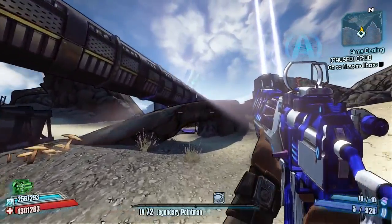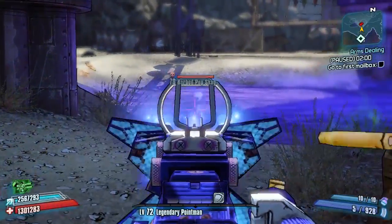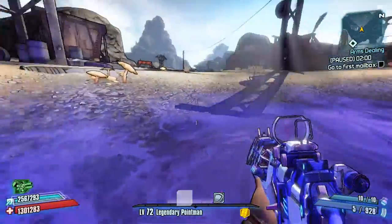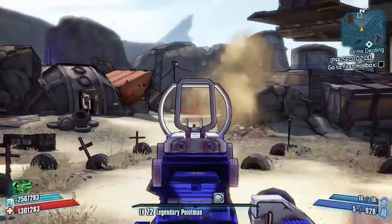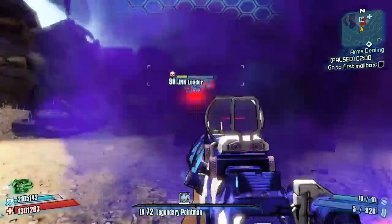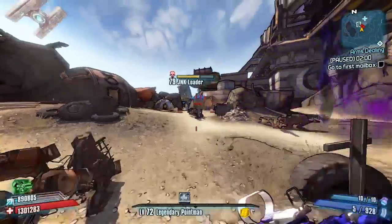Hello everybody, welcome back to another modded weapon guide here on Borderlands 2. Today I'm reviewing a new modded assault rifle that I've just been testing out. This one is from the modded overpower weapon guide Grim. It's actually not as OP as Grim normally goes — it's pretty damn OP still, but it's in his 'not so OP' section, which is quite funny. The OP section must just be one-shotters.